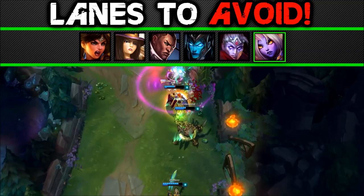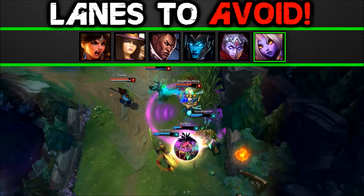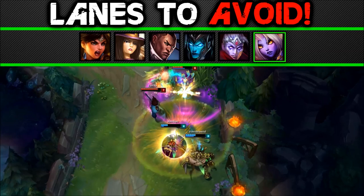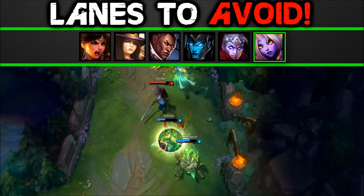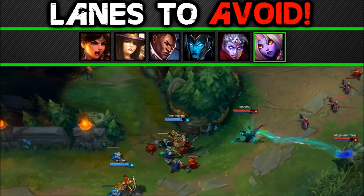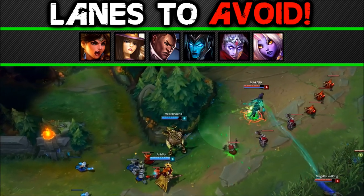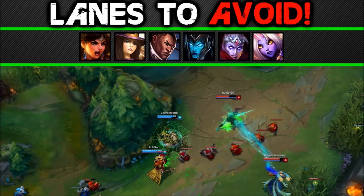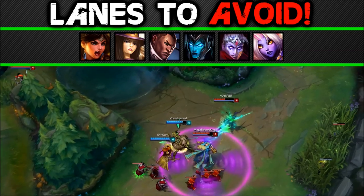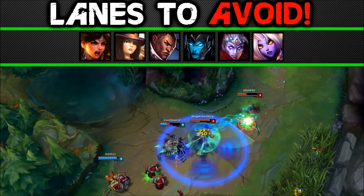Sustain lanes: Nami, Soraka, Sona, or any other sustain can counter Urgot badly. He relies on grinding your enemy down slowly over 2 or 3 combos — if your enemy can nullify this, you're going to have a bad day. Overall, if your enemy can lock down or avoid that E, avoid them. If you have hard sustain or are versus it, I generally wouldn't pick Urgot.